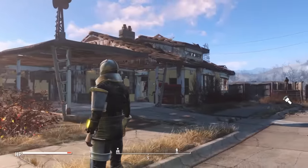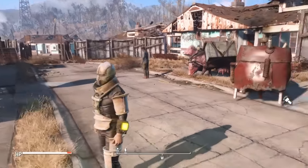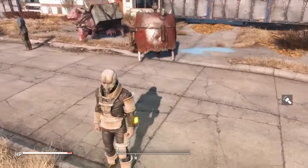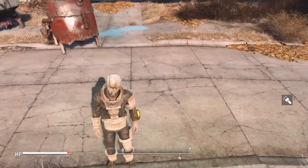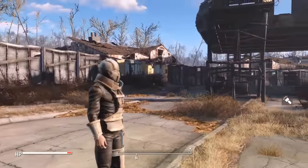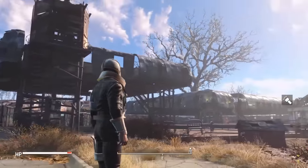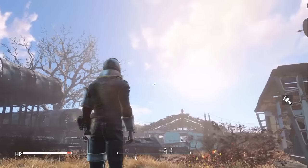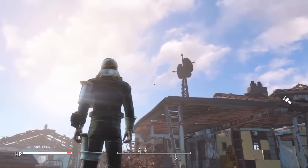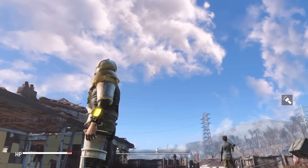So this is the best armor. I'm not going to show their individual stats because there are a bunch of factors at play. This is the synth armor — right arm, left arm, chest piece, helmet, right leg, left leg, and I've got the road leathers underneath. This is the best armor of the set I'm going to show you guys — the best defense all around, and I think it looks the best as well. At least the helmet anyway.